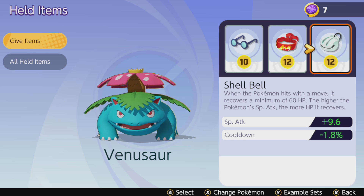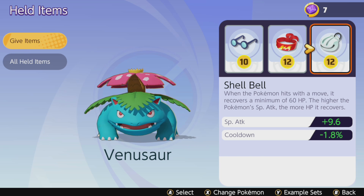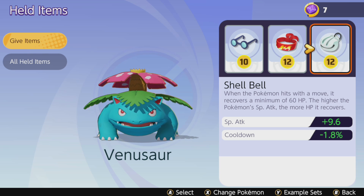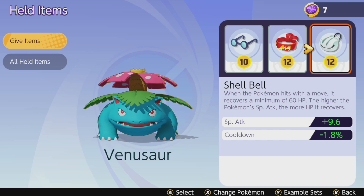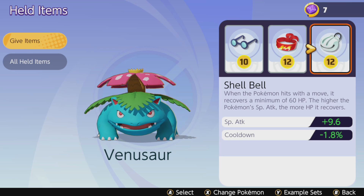Last but certainly not least is Shell Bell, a phenomenal item that increases special attack for more Solar Beam damage, provides cooldown reduction so you fire more Solar Beams and Sludge Bombs, and also recovers HP based on your special attack stat. With two special attack-raising items, your Solar Beam does a lot of damage and you recover a good amount of HP from it. So the build gives you two HP recovery sources in Focus Band and Shell Bell, two special attack boosts in Wise Glasses and Shell Bell, and cooldown reduction from Shell Bell.